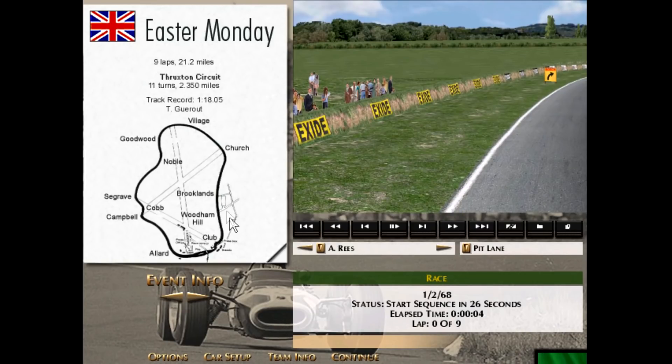Overall the circuit is incredibly quick through these sweeping fast corners. Church is an incredibly difficult corner to get the line right, and then braking into Club — a little chicane at the end of the lap to slow everything down and make you think as you come to the start-finish line. So overall, a really interesting circuit.